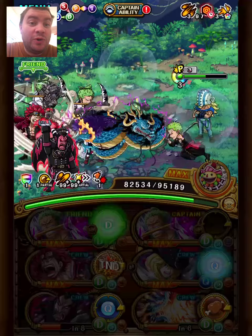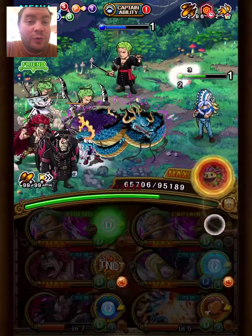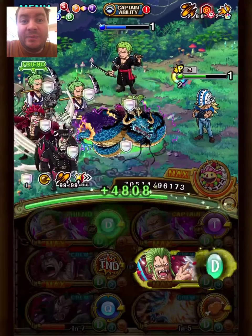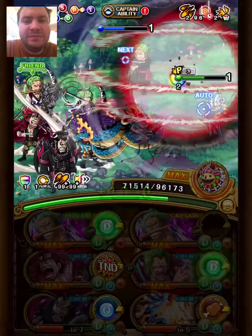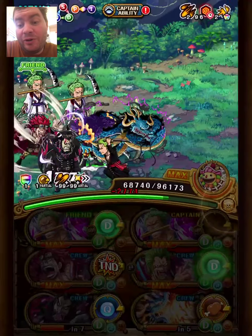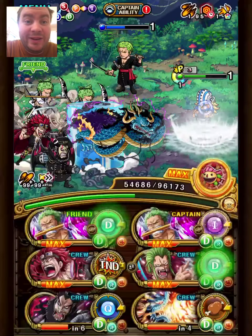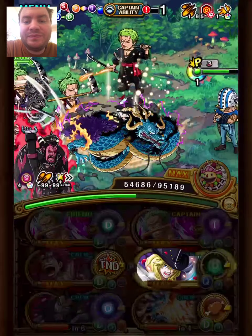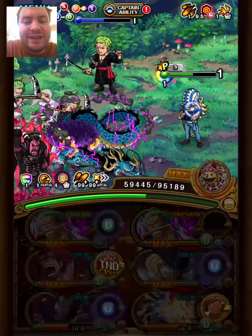Another nice point with this team is that for the final stage, it doesn't matter who swaps with your captain. There are teams where it matters which one gets swapped, but here Bart and Cavendish have lower captain ability and we do get that Bart and Cavendish swap — it's perfectly fine with this team. The top two rows are driven units, so that works well with them.